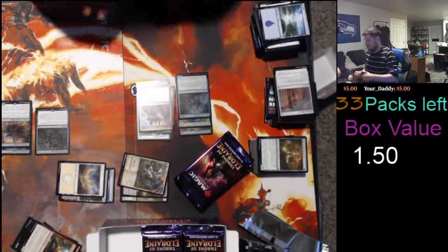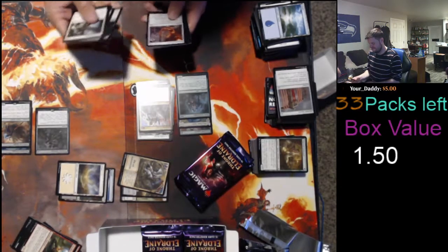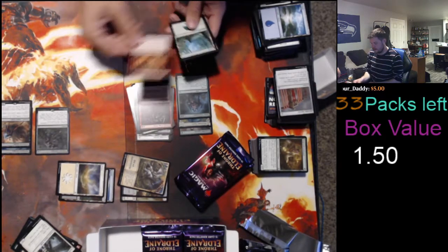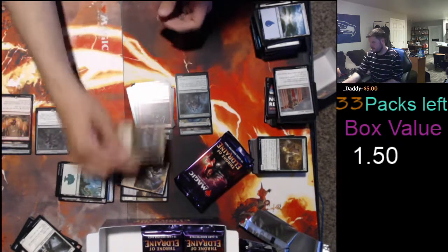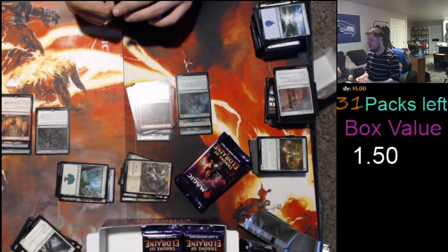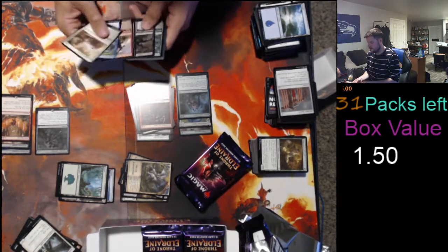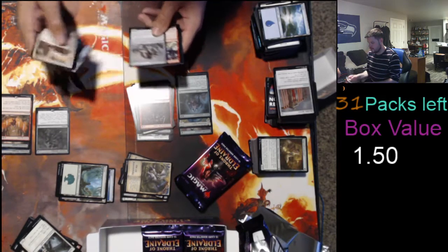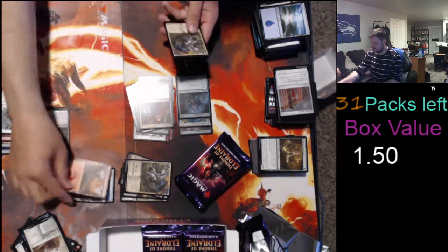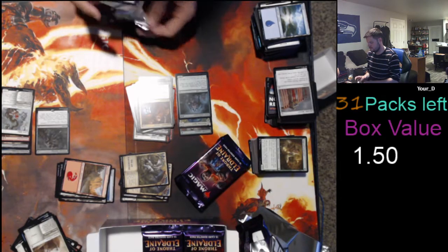Oh man. This box — maybe whatever section you pick is just a bad section start. I mean, well that's not true — your second box had a pretty good start. Had like an on-fire start. Iron Crag Feet — ugh, alright. This is not good. Nothing worth mentioning. Unfortunate. Show me some love, box. Giant Killer — nope. Jesus monkey poop. Maybe all the bad ones are just in that section at this point.